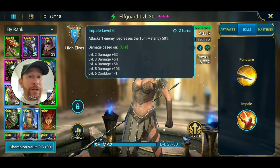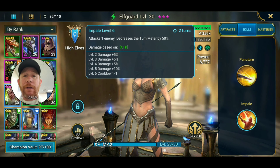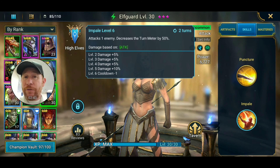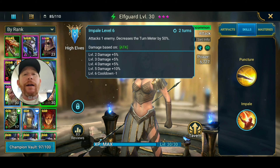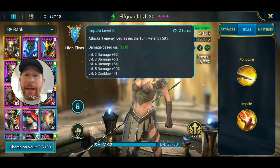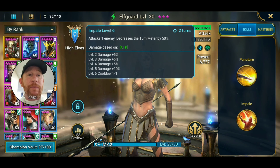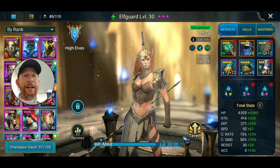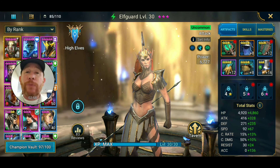Keep in mind that some dungeon bosses cannot have their turn meter decreased — the Dragon and the Clan Boss, for example. If you take her to the Clan Boss, her Impale skill is wasted — it'll only deal damage, which isn't all that impressive. She is an attack-based champion, so keep that in mind.